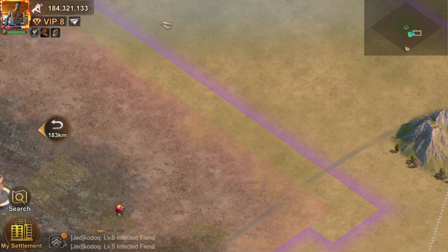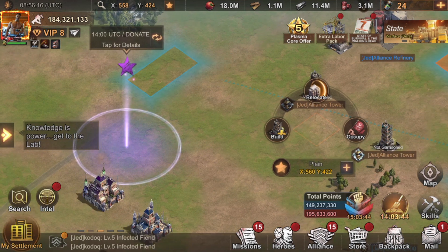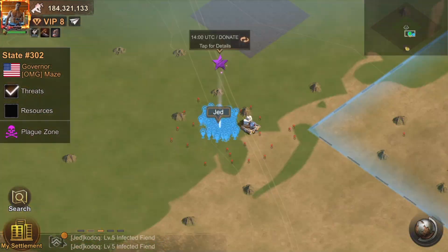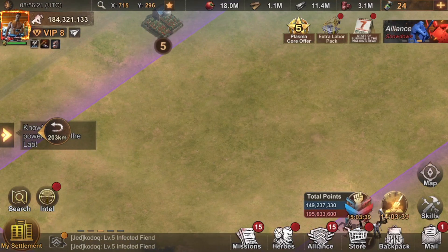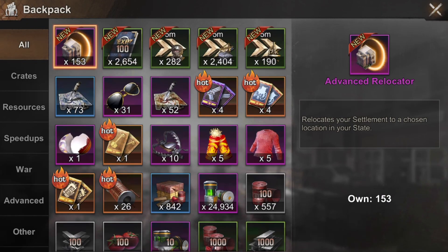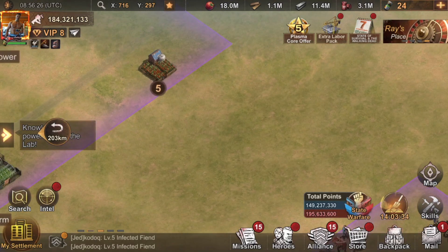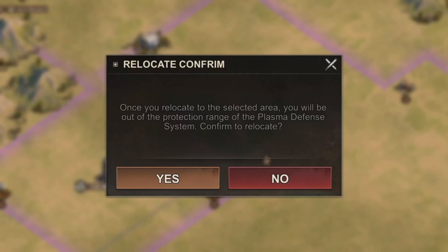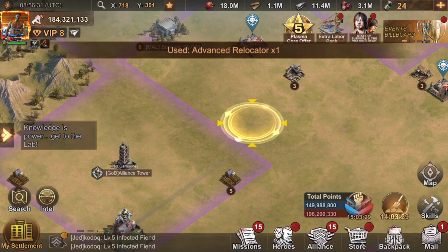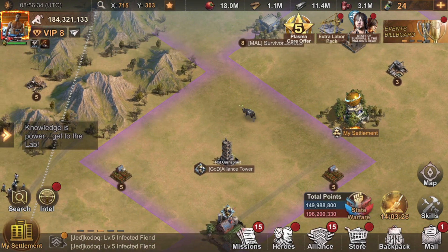There are not a lot of people here. I'll relocate here. I have 153 advanced relocators so I'll spend one to just dig - I cannot wait, I hate waiting for the marches. Let's see.